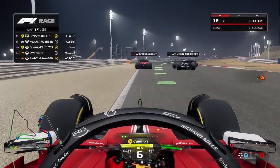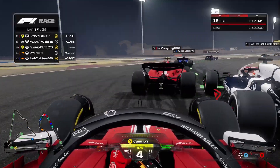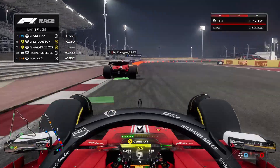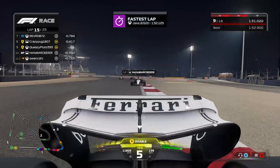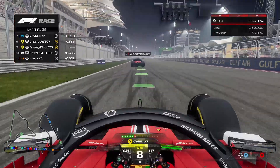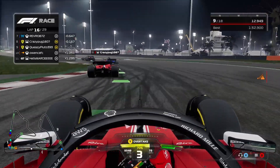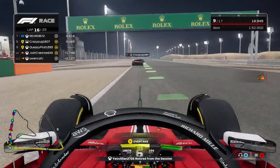Right behind this Williams car now. It's three wide between our teammate, AlphaTauri, and the Williams. Can we get a run around the outside of the AlphaTauri? Him and our teammate make a little bit of contact, and we are ahead of the AlphaTauri and right behind our teammate. We won't try any risky moves since we don't want to risk making this race an even worse result for the team. We are massively out of position - P8 and P9 is not where you want to be in a Ferrari.